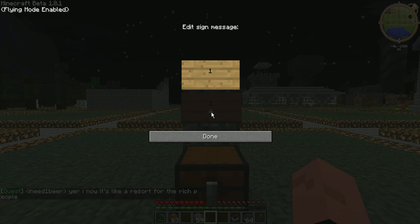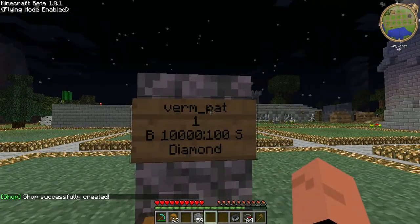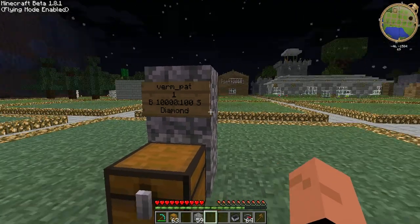And you have two prices. You can set a buy price — say I want people to buy it from me for $10,000 per block. And you can also say I want to buy it from people for $100,000 if they are selling at that price. And then the next line is the item name — diamond. You click done. And then on the top it puts your name, so it's my shop now. You see the buy and the sell have become capitalized — this means that it has actually found them.